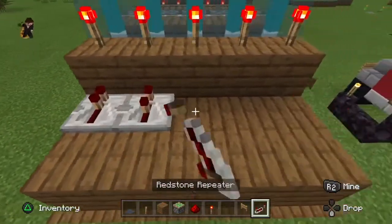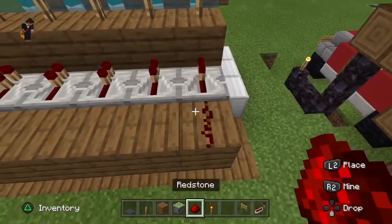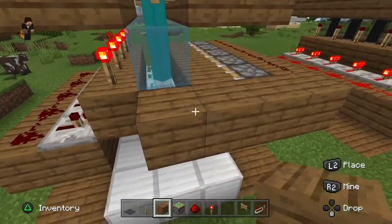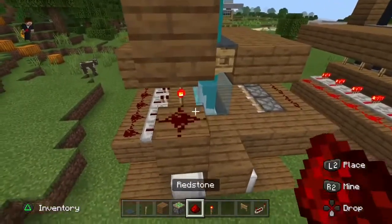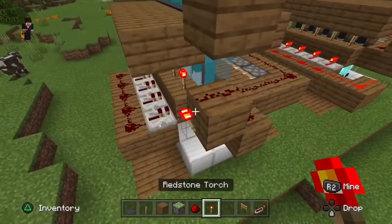Grab some repeaters and place them down, then a line of redstone behind them. Now you want to connect the piston to the redstone — go over there, then come over here and build a staircase sort of thing going up. Then place redstone all the way connecting them together, and place some redstone there.